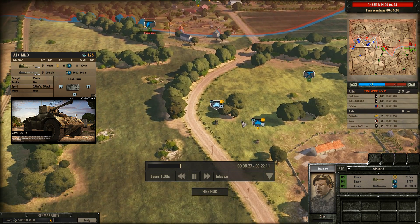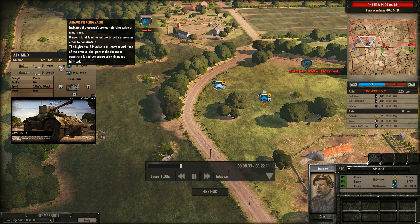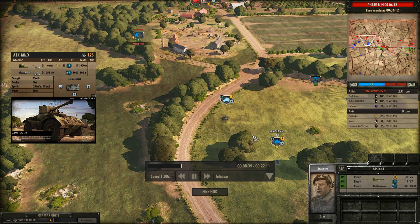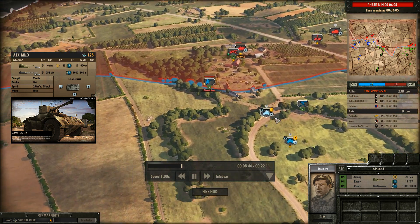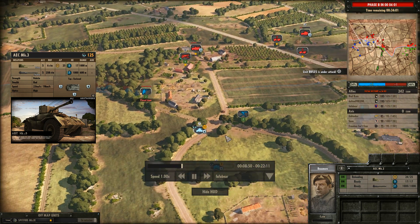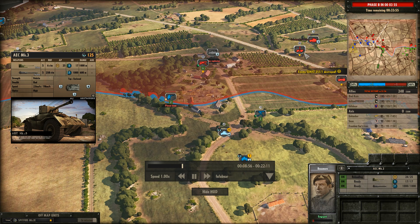The AEC Mark III — you could pretty much call it the upgraded variant of the Humber Mark IV. It has more AP value: 11 versus just 7. Definitely more frontal armor: 8 versus 3. But you're paying more for them — 125 versus 80 points. So it's quite the investment in Phase A, considering that his income is only 80. But it has a nice gun and can deal with some of these units firing from the right flank.